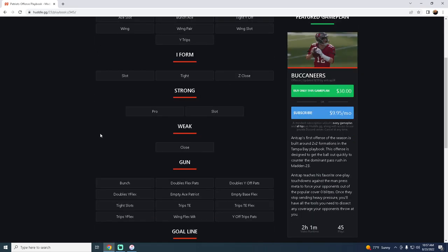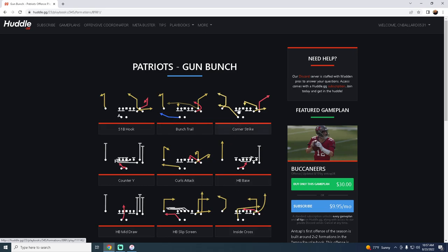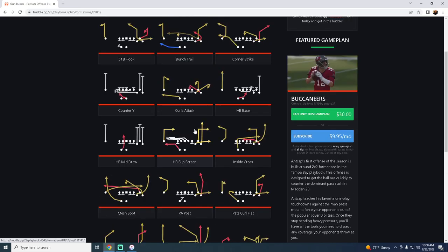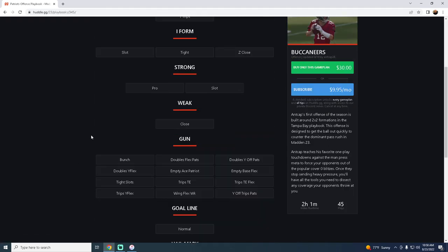One of the beauties is it has the Shotgun Bunch with Corner Strike. It has Bunch Trails, two different corner routes, and a C Route from the bunch which is really effective for beating man-to-man coverage. It also has a sharp cutting post route from Pat Sale that will beat every coverage in the game — a really solid bunch. But what makes New England great is not just the bunch.